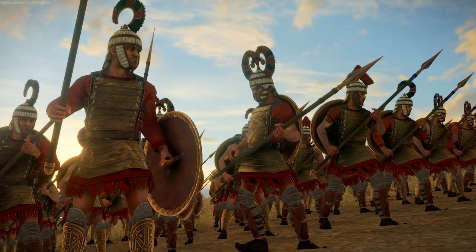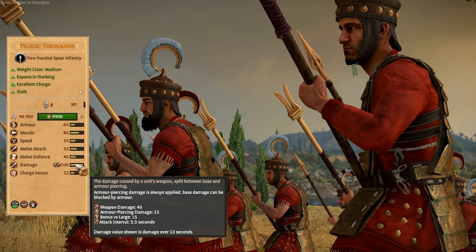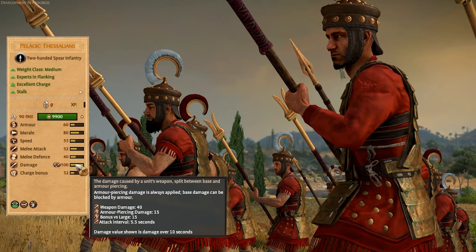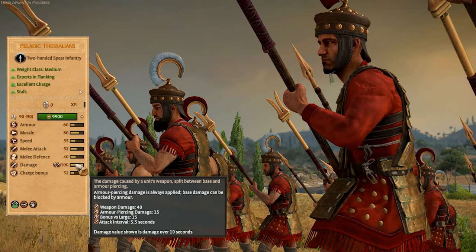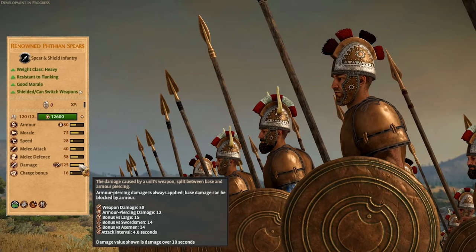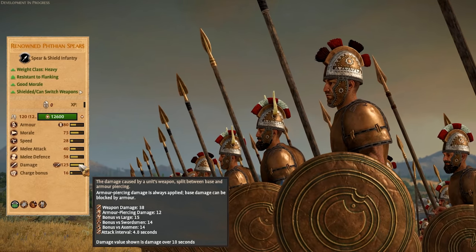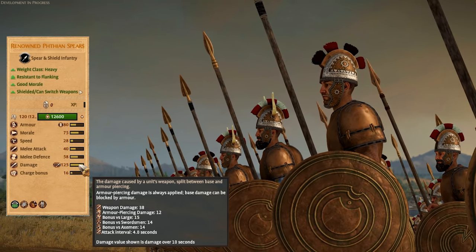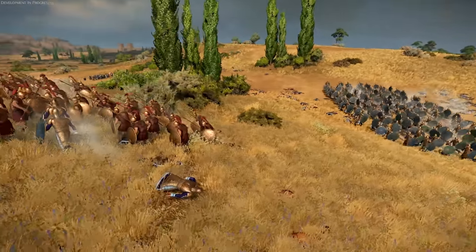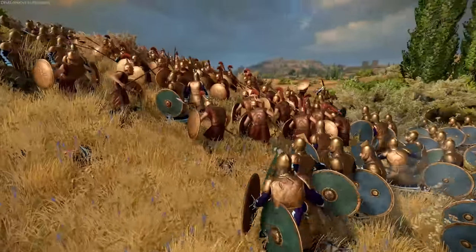Transparency itself is another big feature, with attack intervals and more detail being clearly given to the player. Finally, the introduction of additional unit versus unit buffs is huge. We've had anti-large units before, but now we're seeing anti-unit buffs taken to another level — from anti-hero, to anti-axe, to anti-sword, in addition to anti-large. This enforces the importance of picking the right unit for the right job. These features are individually small perhaps, but together they made quite a difference on the battlefield and ensured that mostly infantry battles were interesting.